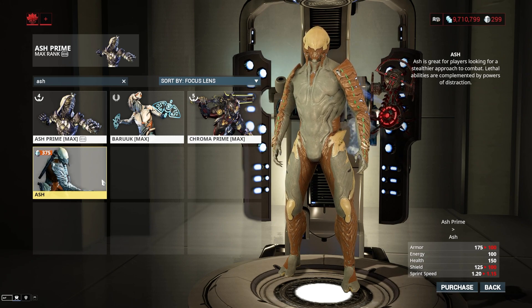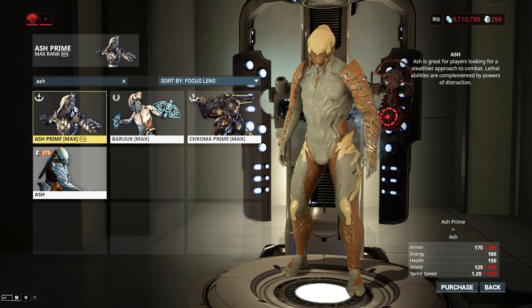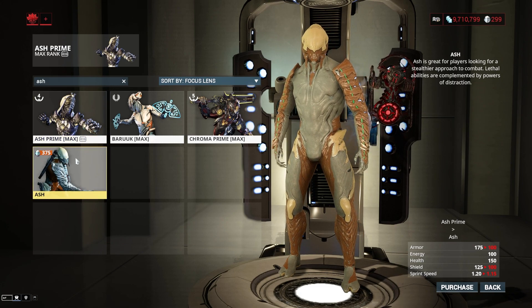Energy remains the same between the two. Health remains very high at 150 — this is definitely one of the higher health frames in the game, and it's like this for both the prime and the normal. The shield gets a bit of an increase going to the prime by 25, so you're looking at 375 for the prime and 300 for the non-prime.